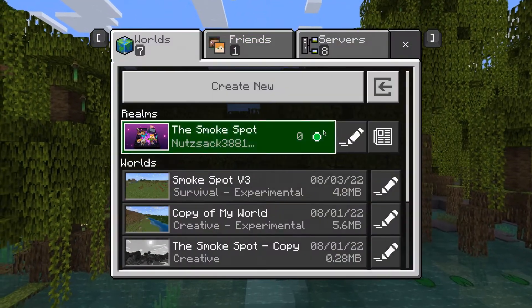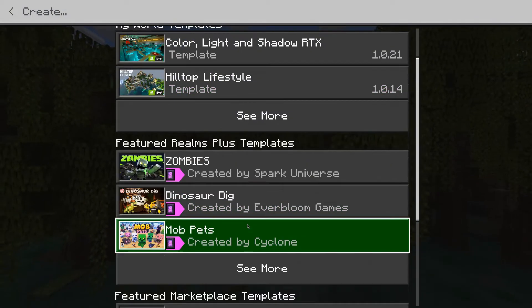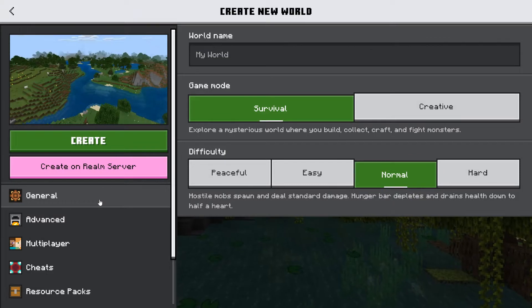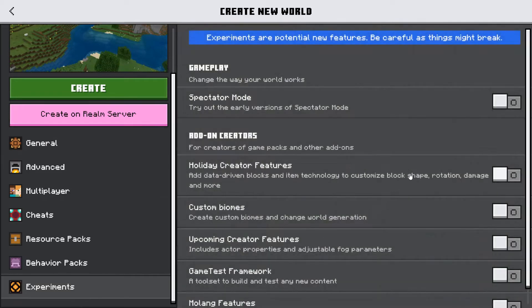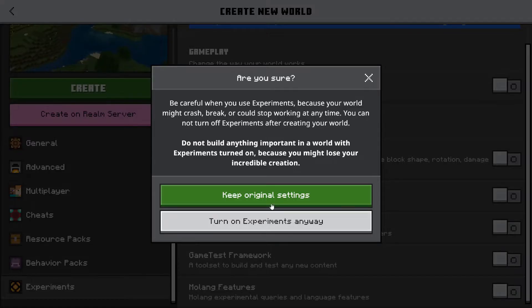The next thing you're going to want to do is create a new world. Just do a normal new world — do not click 'create on realm server.' In the world creation menu, you're going to want to scroll all the way to the bottom and click Experiments. I'm not really sure exactly which experiments you need to have selected — I typically just turn them all on.